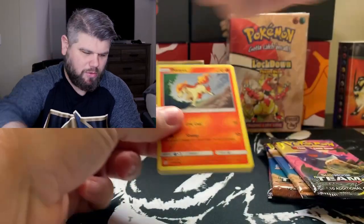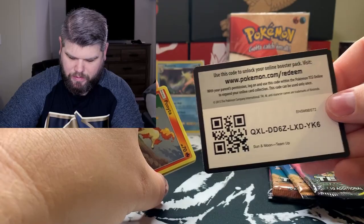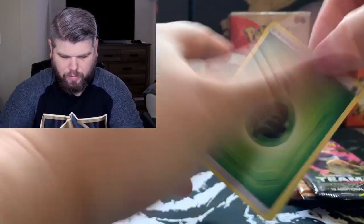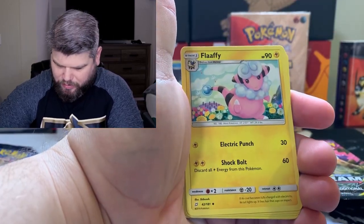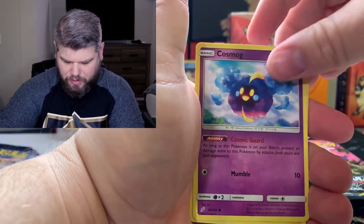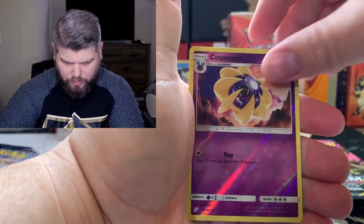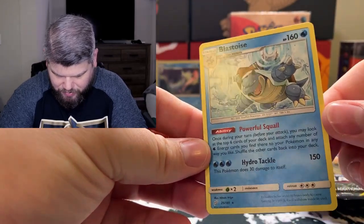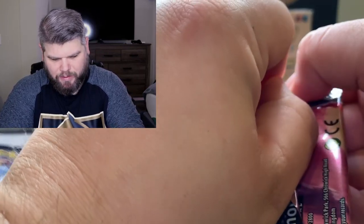Let's open up this Pikachu pack. Leaf Energy, an Arena, Double Blade — no blade, got it. Bonita, Voltorb, Squirtle, reverse holographic, and ooh — a non-holographic Blastoise. It'd be dope to get the full art of Blastoise — I think in the tag team, right? I don't know if they are or not.